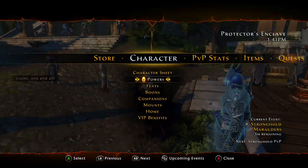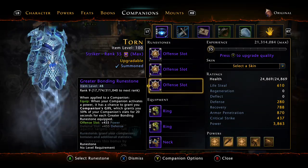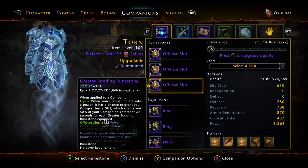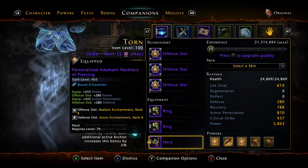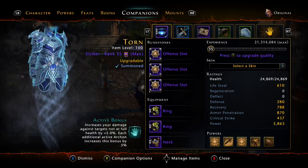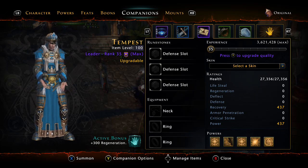We've gone over feats, powers, and boons — let's check out companions. The companions you're going to want to use are bonding runestones — greater bonding runestones, whatever the highest you can get. I use the archon because I could make the rings and neck pieces relatively easily. This gives you a three percent crit severity bonus. You definitely want to buy the dancing swords. This one I got just gives you 300 regeneration — I don't have much to fill that slot with.